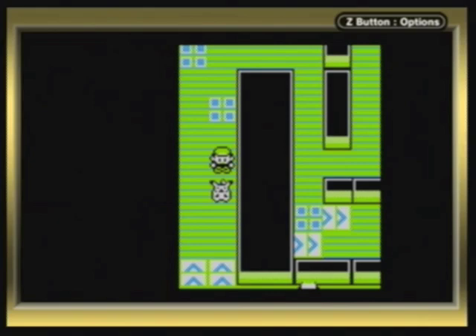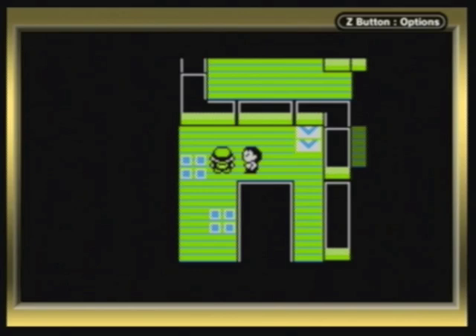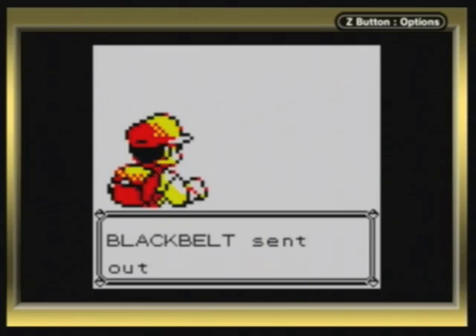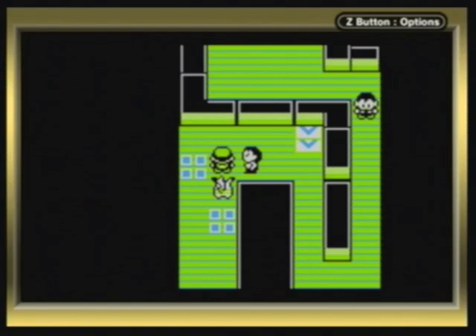Oh, he looks like one of those hiker types. He's the ultimate form of martial arts — not a hiker. This guy's probably the other type of Blackbelt, I think. Yup, he's a Blackbelt and he's got one Pokemon. That's a Machoke. Still no ground type Pokemon. Where could they be? This guy sneezes in my face — how rude. Alright, let's move on.